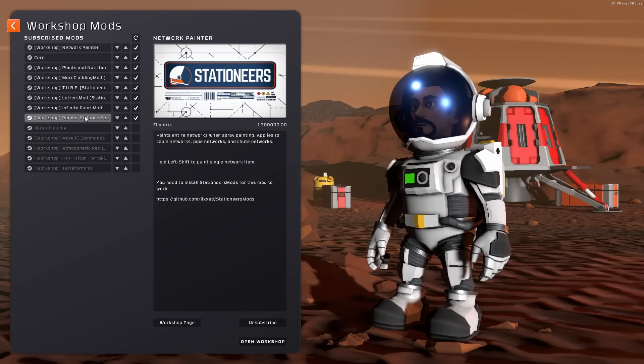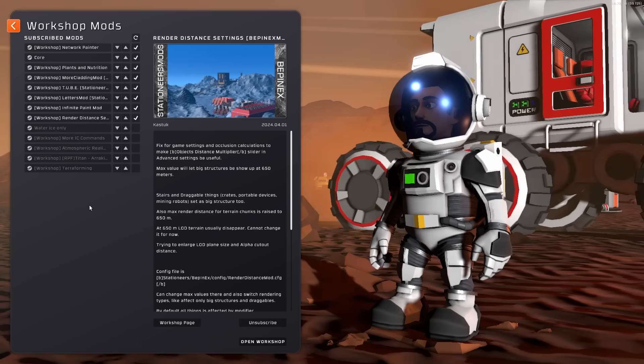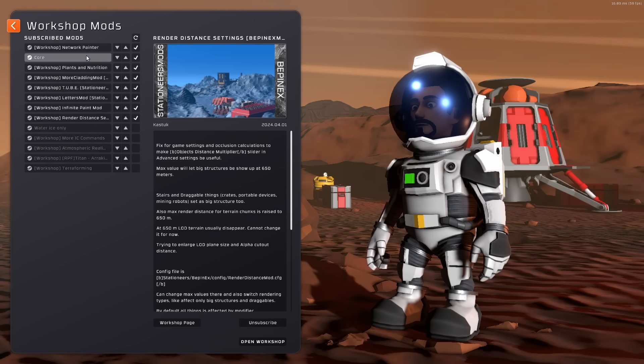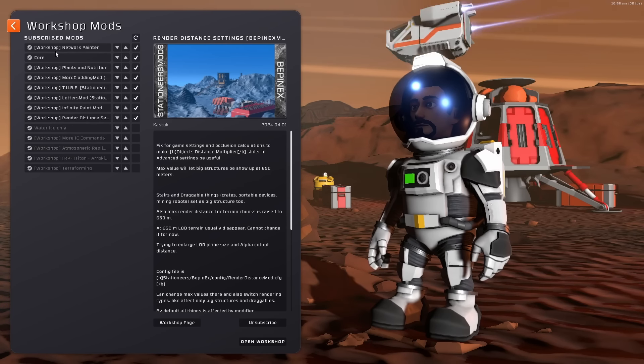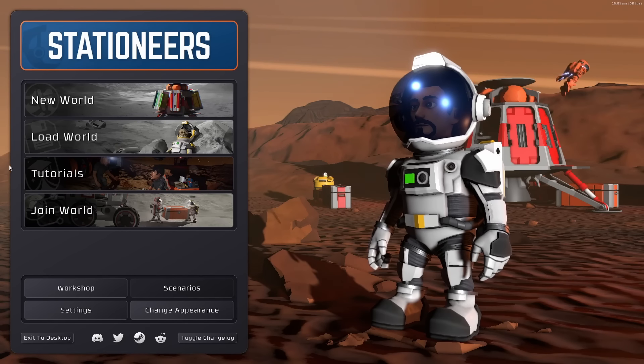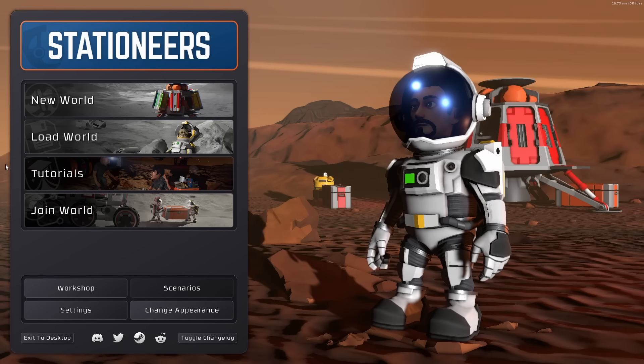And our Render Distance settings — I find things kind of disappear pretty quickly into the distance, so that mod just allows you to change the render distance setting and pump it up to a huge distance away. It might hurt your frame rate a little bit, but it's good.